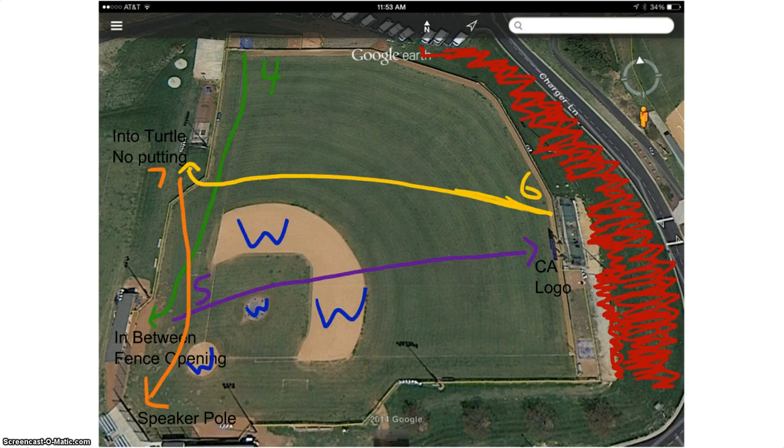After hole 5 we are going into the turtle, which is outside the fence for hole 6. From the windscreen we are aiming by the water and over the fence, trying to get it into the turtle. Since the turtle has a wide opening, you must take a full swing to hit the ball in there instead of the normal putting. From the turtle we go back over the fence and we are aiming for the speaker pole that the speaker is mounted on behind home plate.